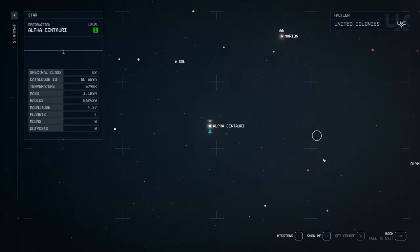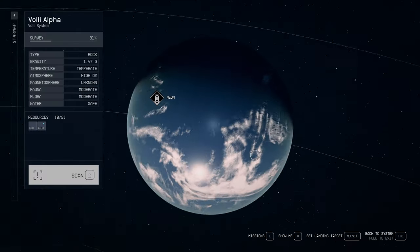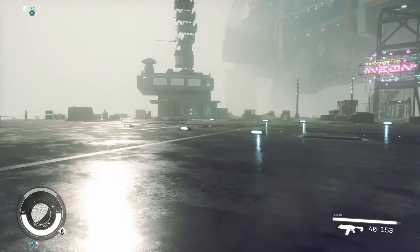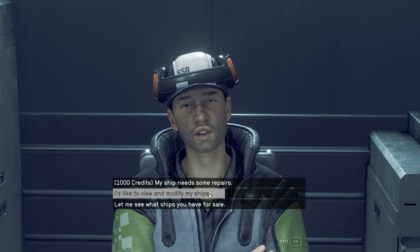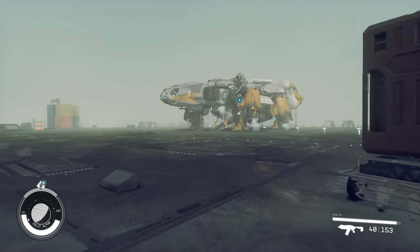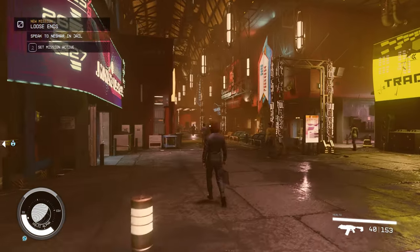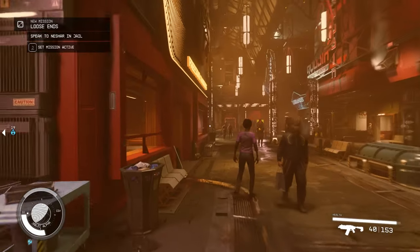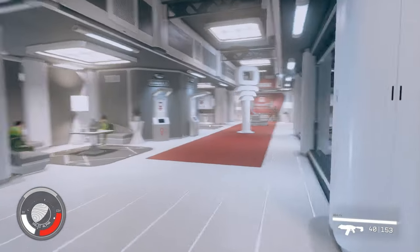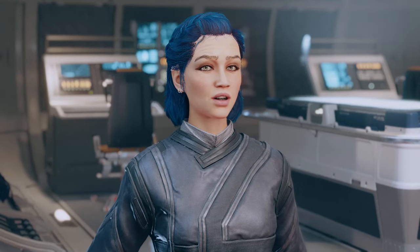First we need to go to the Voli system — Voli Alpha specifically. Land on Neon, then come out here to this building. Talk to this guy and buy the War Horse. Now go into Neon. Take a left out of the elevator to the end where there's the red walls. Take this elevator to Teo Astroneering, then go right into here and talk to Veronica Young.